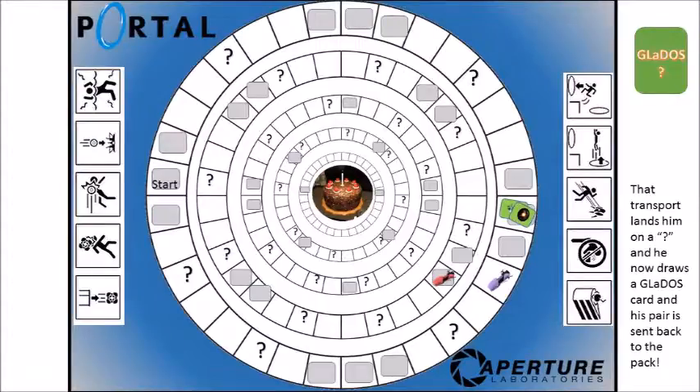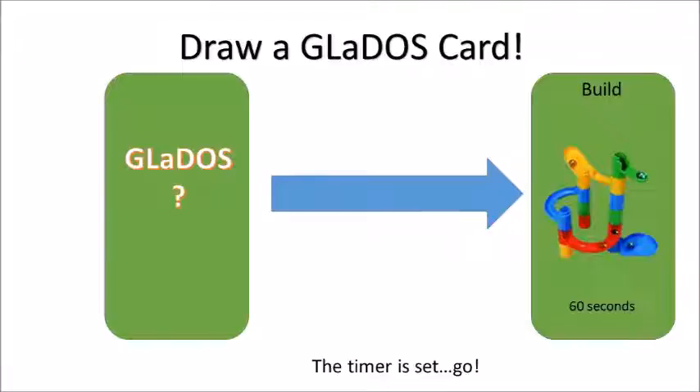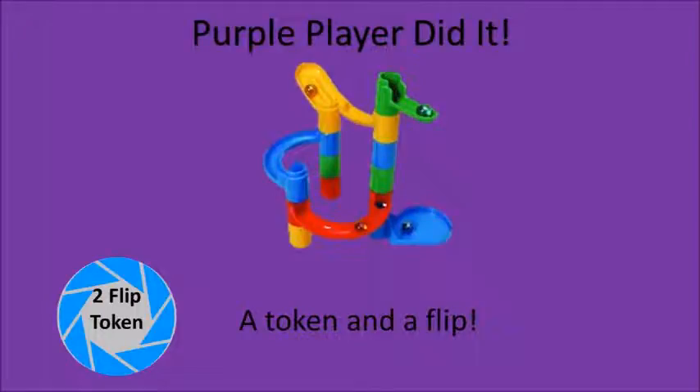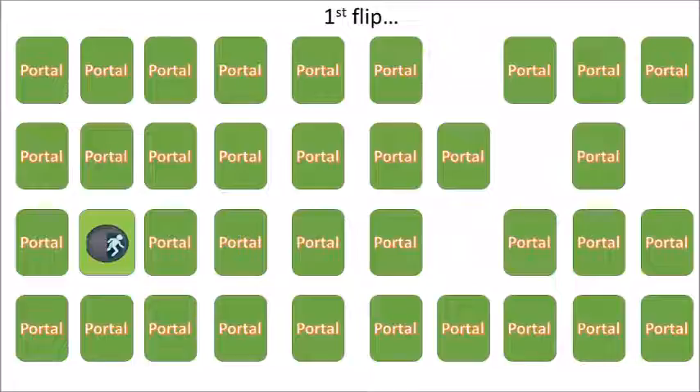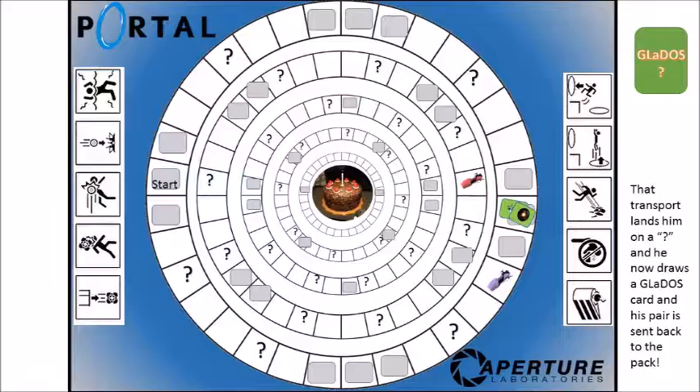Red has the option to use their flip token but declines, rolls a three — no matched pairs on that spot. Back to purple, who is two spots from a matched pair but rolls the question mark and draws a GLaDOS card — it's a build card, giving them 60 seconds to construct the marble structure. Fast-forwarding: the purple player builds it successfully, earning a two-flip token and a chance to flip cards. First flip is a door, second is a trigger — that's a match for purple!